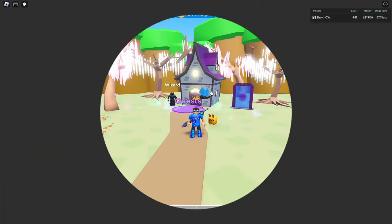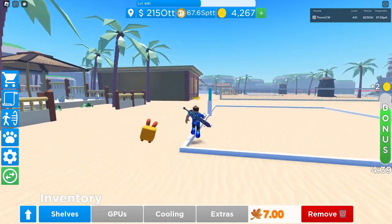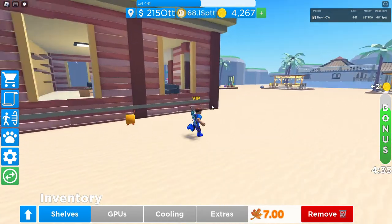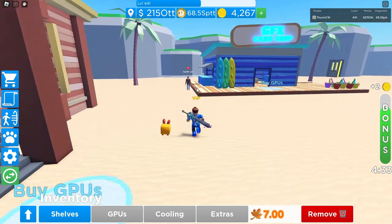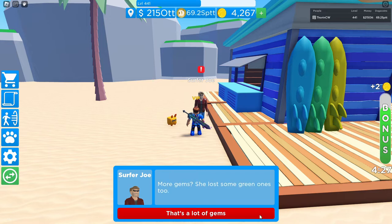We're going to go over to the beach and speak to Surfer Joe. As I mentioned in my previous video, Surfer Joe is over by the GPU shops. As you can see, 'Speak Surfer Joe' appears here, and Surfer Joe says: 'Hey, what's up! We need more gems — more gems! She lost some green ones too.'